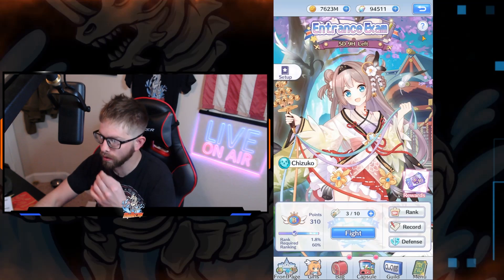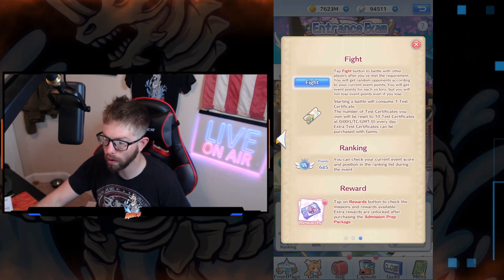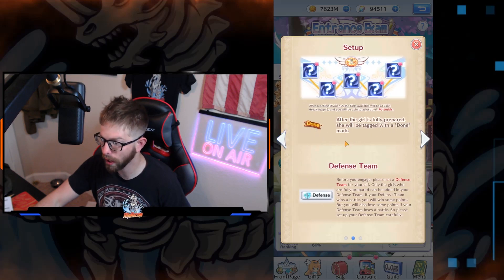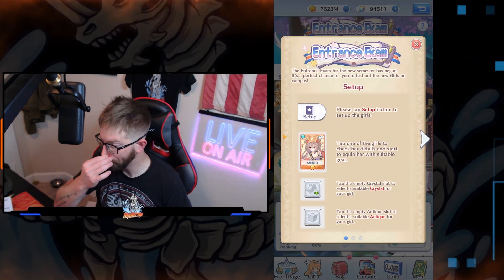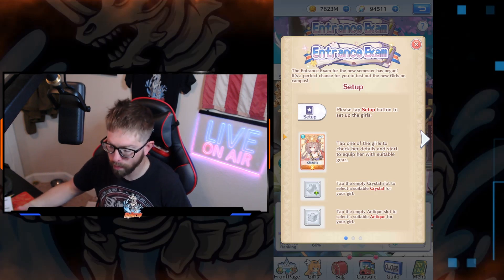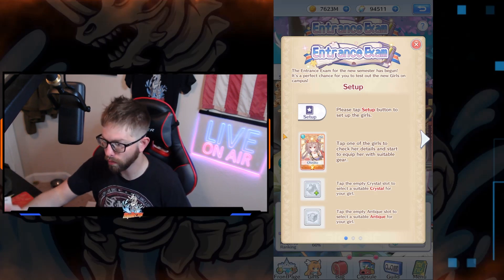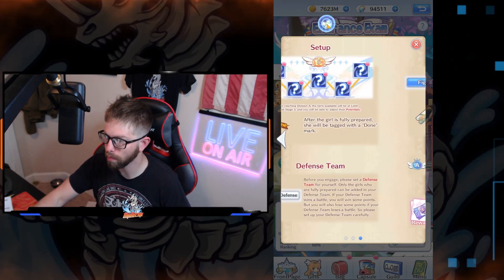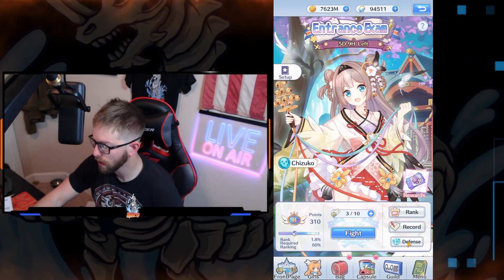If you don't know how the setups work, you can click on the little question mark and it'll go through each one. This is set up for B rank. When you go to A rank, it changes a little bit — you unlock level 180 pets, you get limit breaks, and your antiques go up. At A rank you get level 330 girls; B rank is only 250. B rank is just the generic basic stuff: 10 stars, 120 servants.